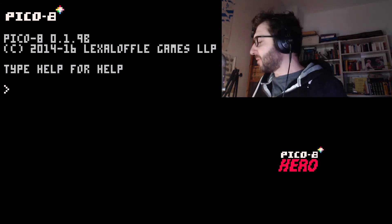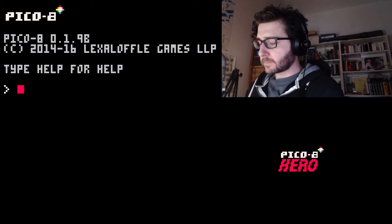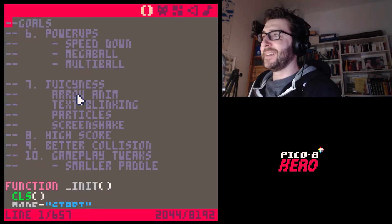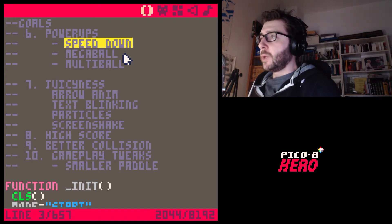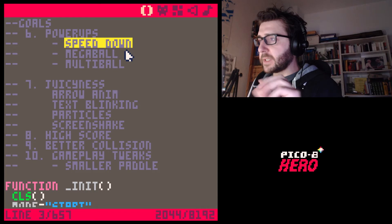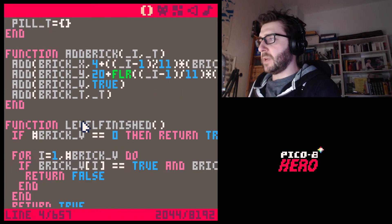Soothing tea for my still rough voice. Welcome to PICO-8 Hero, our little series where we make a breakout clone with the PICO-8 engine. We are motoring through our to-do list — adding some new stuff to the bottom, but there's not too much left. Today we want to deal with the speed down power up pickup, and also maybe the mega ball. Let's do speed down first.